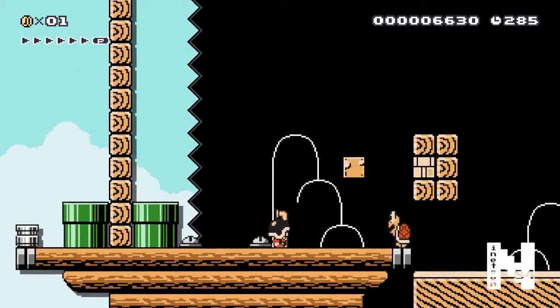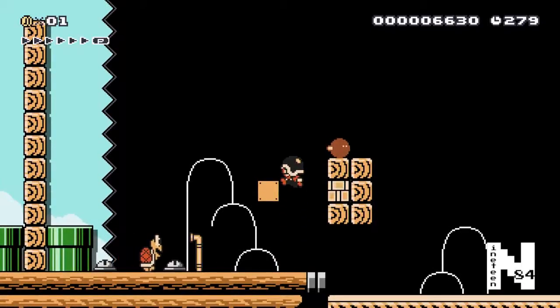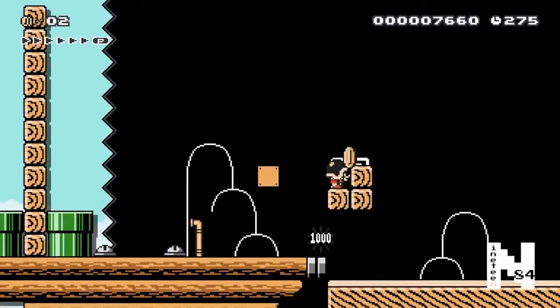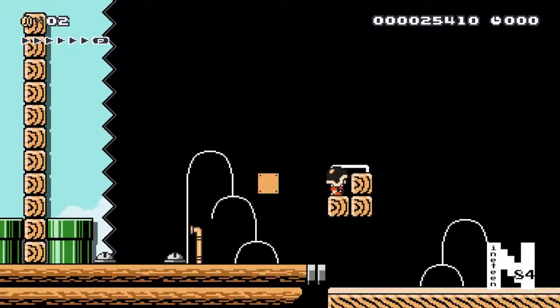Here we are at the end - as you'll notice, the goal is blocked off by blocks. The easiest way to do this is jump up and bounce the bomb up onto the blocks - boom - and there you go, course is clear.